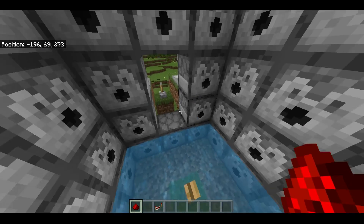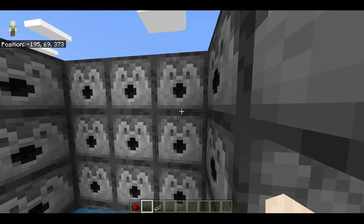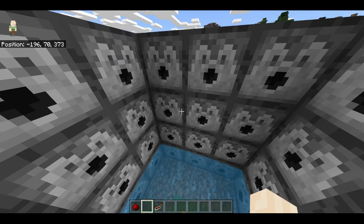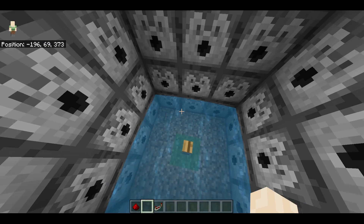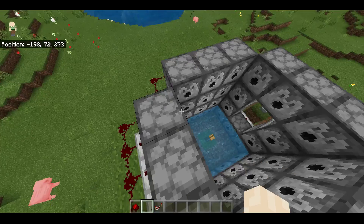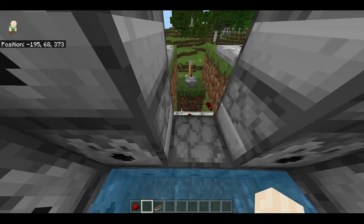I'm going to be showing you how to make a TNT launcher in Minecraft. You can have the dispensers of your choice — one dispenser basically equals one TNT dispenser. So the amount of dispensers you have equals the amount of TNT, and the higher you'll go with the player launcher.